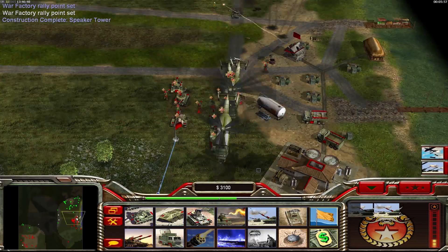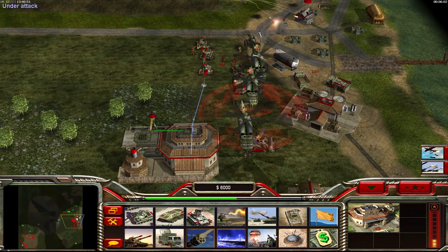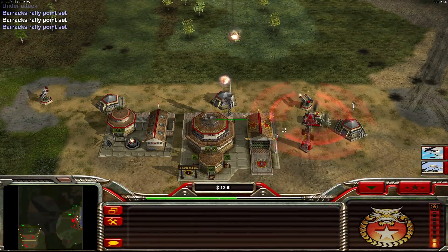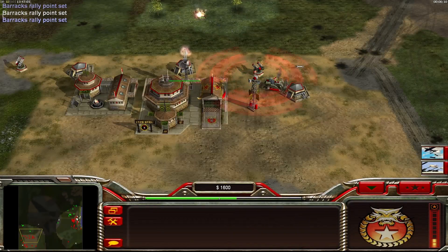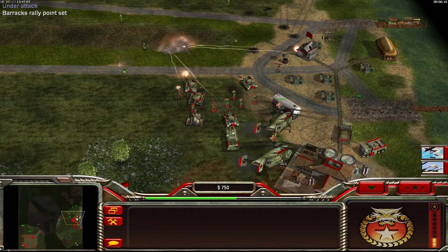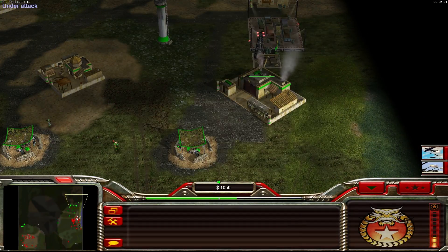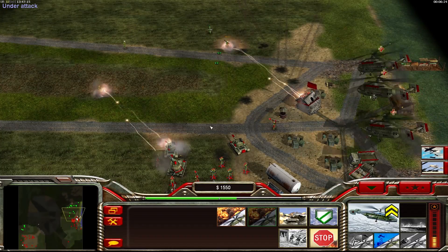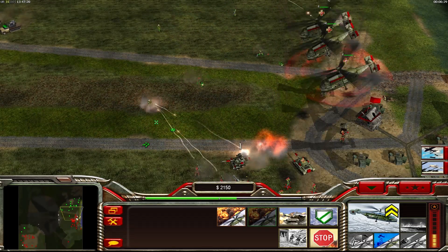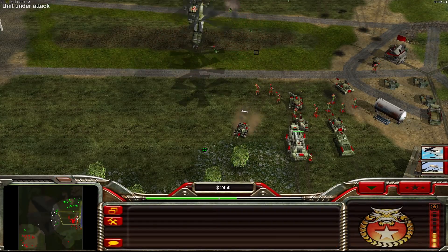In this mission you can build all units and have all the general promotions. I would prefer for the first China mission to have a limited set of units — for example only battle masters, gatling tanks, and a few basic infantry troops. Adding the overlord tank right at the beginning of mission 1 is not ideal; if I wanted, I could just build overlord tanks and stomp the AI, then build a nuclear missile silo and get the upgrades.